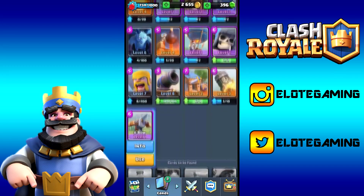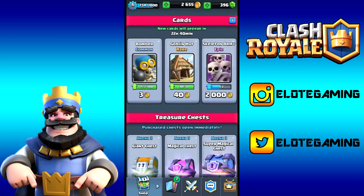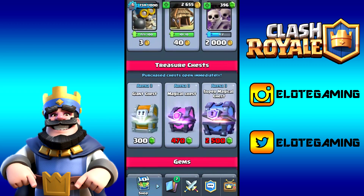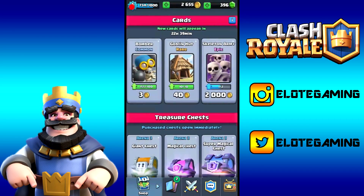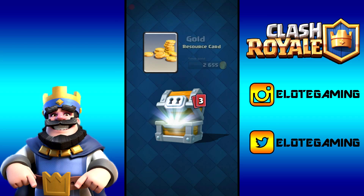We're getting enough Bomber cards to upgrade him to level seven, though we won't do that yet. Getting the X-Bow unlocked is great because we finally have a new card. Now let's get into the second giant chest — I just need one more Skeleton Army card to upgrade it, and we're also still trying to unlock the Rage spell, the last card for arena three.